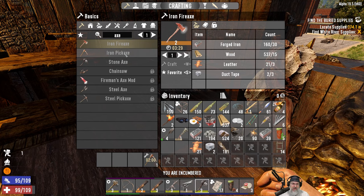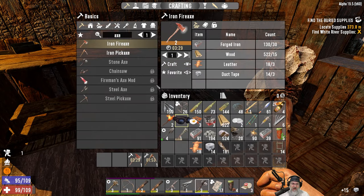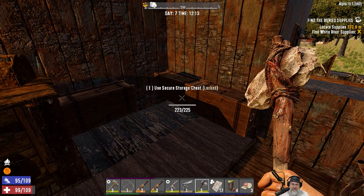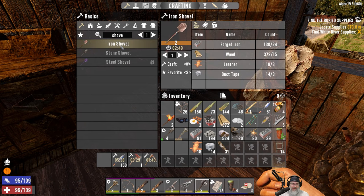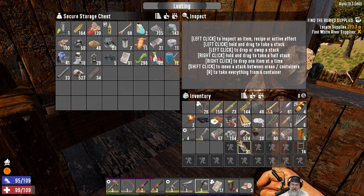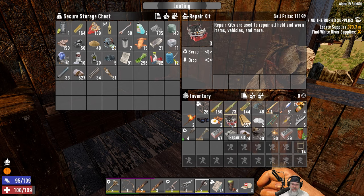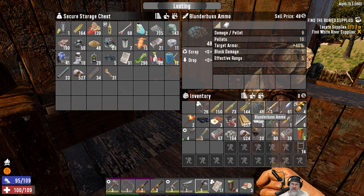We've got the pick cooking up. Let's get the fire axe cooking up — we've got to get the duct tape out first. Iron fire axe, there we go. I'm also going to make a bunch of iron arrows, get those cooking up too. And what about a shovel? We need an iron shovel and we can make one. We're going to use mostly our stone sledgehammer, but we're going to use our bow a little bit too. I do have three repair kits, and we also have 48 blunderbuss ammo.